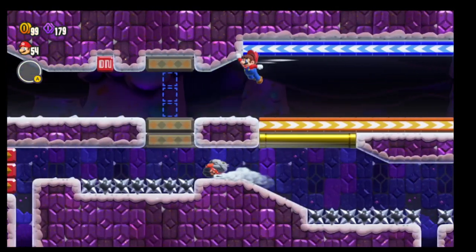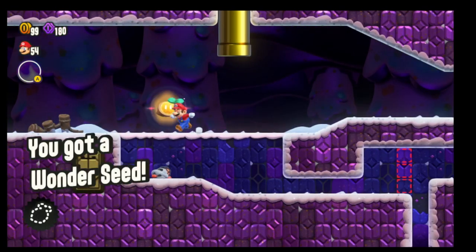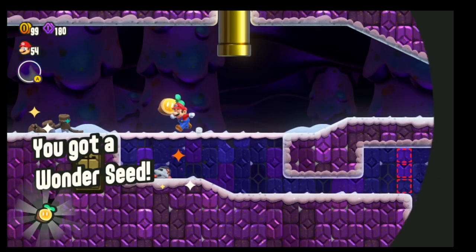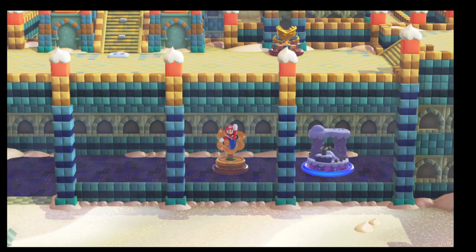Then we're going to track here, and you hit that. Once that is activated and hit, you'll get your Wonder Seed. A little tricky for a Break Time level, but overall it's not too bad.